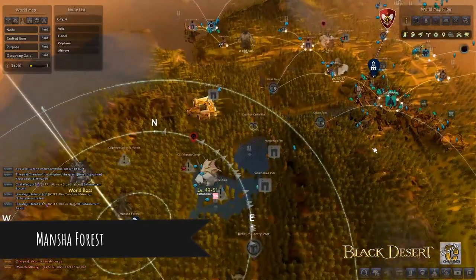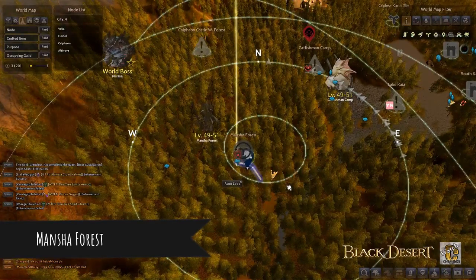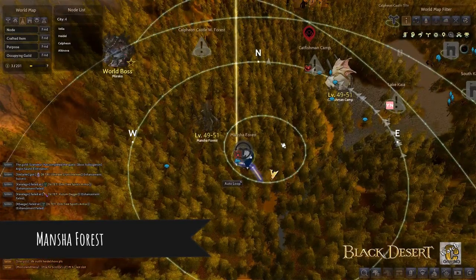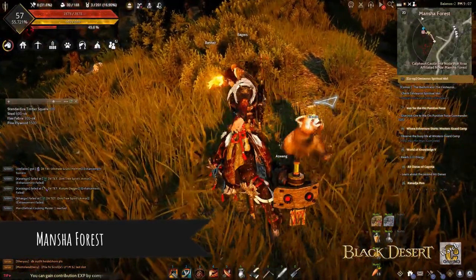Mansha Forest is just about west-southwest of Calpheon. You can just point your cursor to this location and right-click on it so you'll be guided with the auto-path. This area is about level 49 to 51, so just make sure you have the right level.